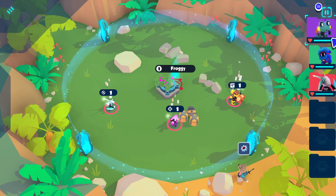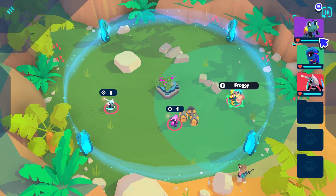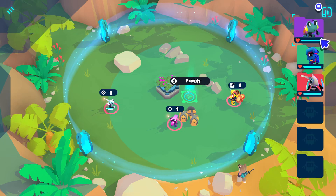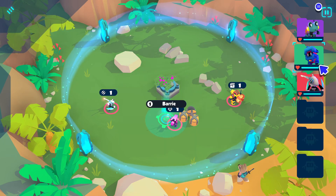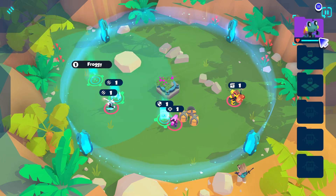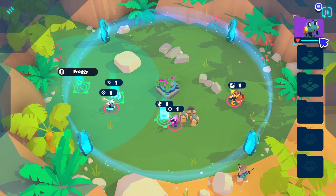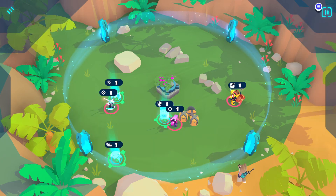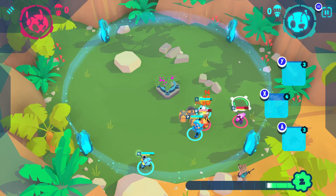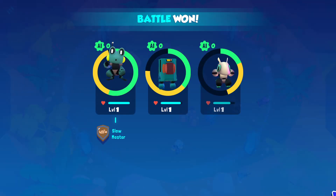No problem. We aggroed two things on the overworld, so... is there a thing that tells me what things are? You look like... why don't we do this? We'll have melee on melee, and then we'll have Froggy... I want Froggy to help. Let's see how this works. Sweet — yes, yes! Easy. I got some things.